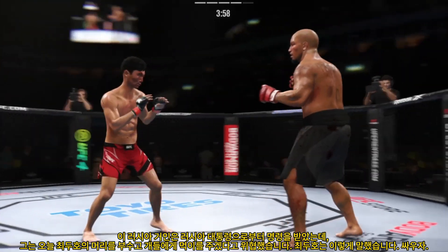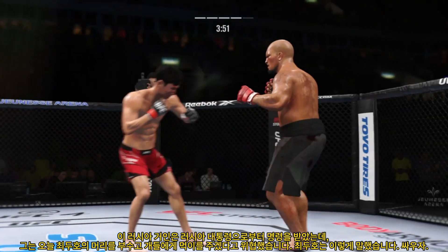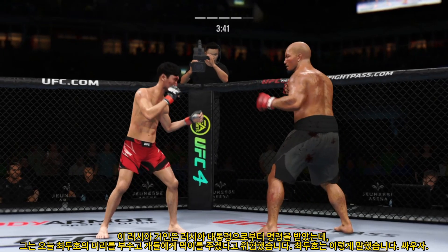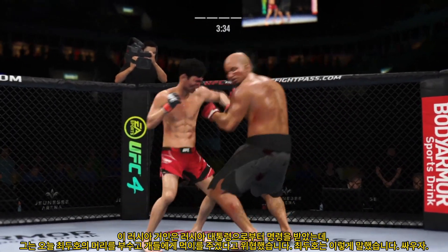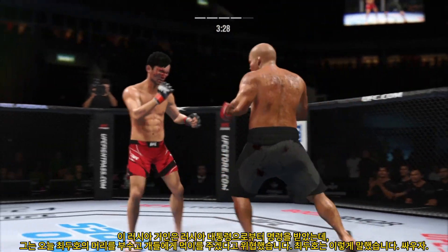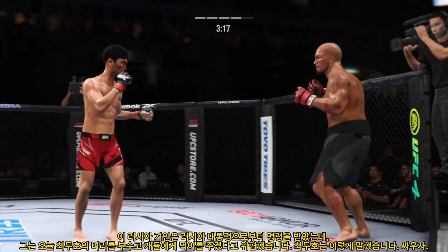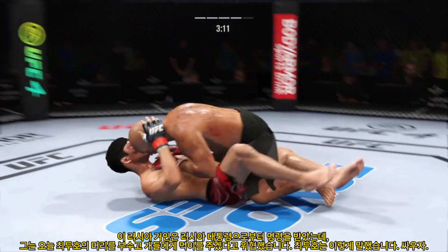Some really grueling work here in the clinch — both fighters struggling to gain a dominant position. That happens whenever both understand the position and are trying to do the same thing; it's very difficult to get the desired result. The Korean Superboy gets caught with that punch. Both fighters throwing heat now. He lands another strike to the body, really starting to connect on a lot of shots to the midsection, and these will take their toll as this fight goes into the latter rounds. What a fantastic strike thrown at the exact right moment — he deserves this moment. Goes in and secures the takedown.